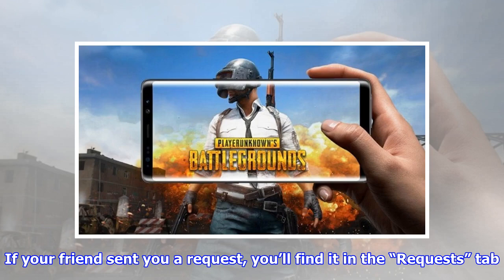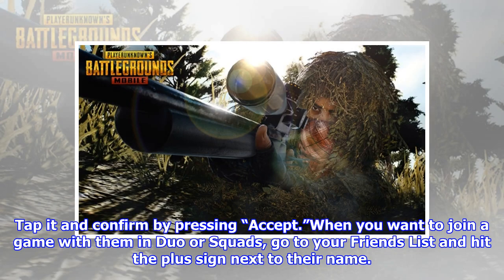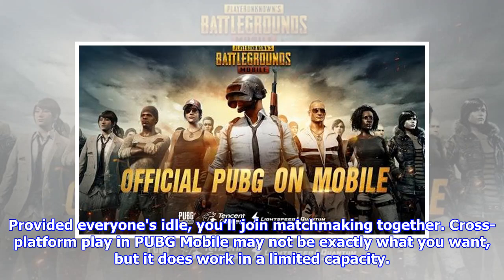If your friend sent you a request, you'll find it in the requests tab. Tap it and confirm by pressing accept. When you want to join a game with them in duo squads, go to your friends list and hit the plus sign next to the name. Provided everyone's idle, you'll join matchmaking together.